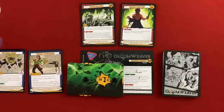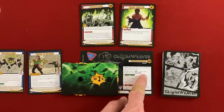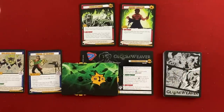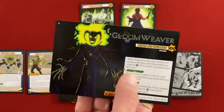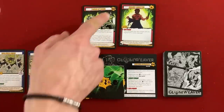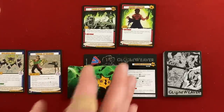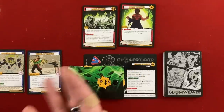We have to defeat Gloomweaver before he defeats all of our characters. Some villains have different victory or loss conditions — for him, if there are ever H or more cards under his card, we win; whenever a chosen card is destroyed, it goes under him. So if we can kill three chosen cards, we win the game outright. But when he flips, he destroys all cards underneath and heals hit points for them. Gloomweaver starts as a statue with 100 life. If he gets three or more relics in play, he'll flip to his summoned side and be way, way tougher.